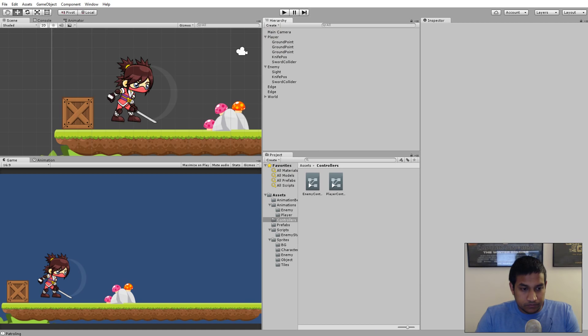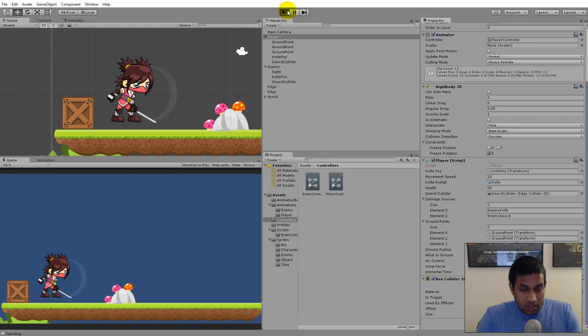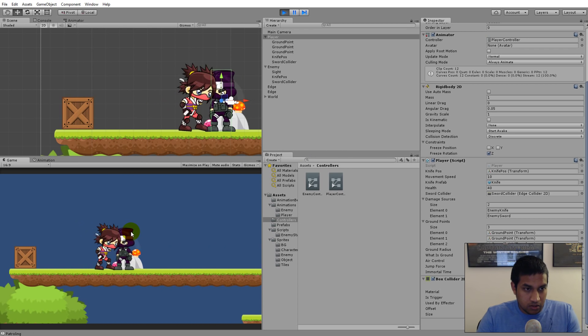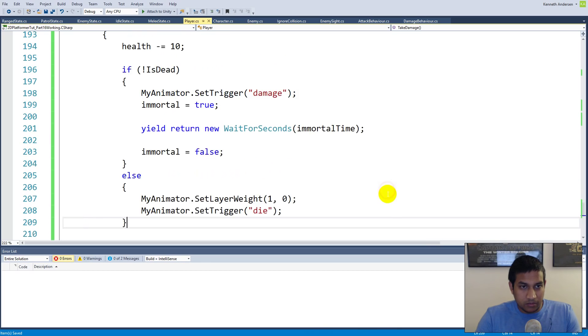If we click on the player in the inspector, we can see the immortal time field, currently set to 0. Set the immortal time to 3. When we play the game and the enemy hits the player, he should only take damage from the first hit. Then he becomes immortal and doesn't take subsequent hits. After the immortal time expires, the next hit lands again. So immortality is working, but we have no visual indication of it.